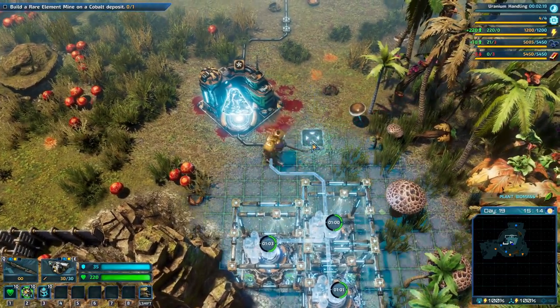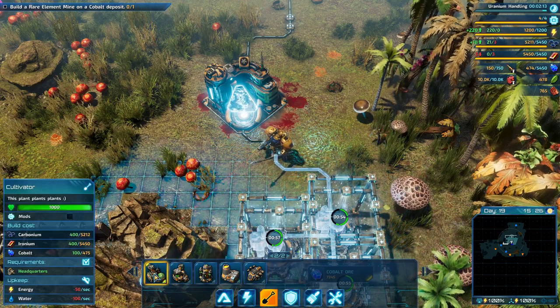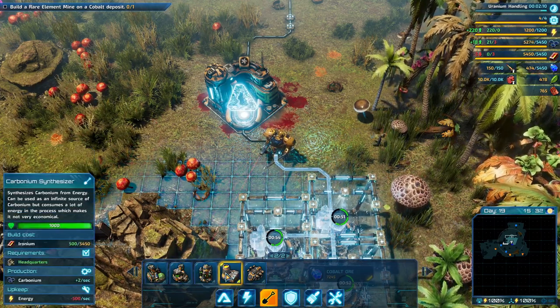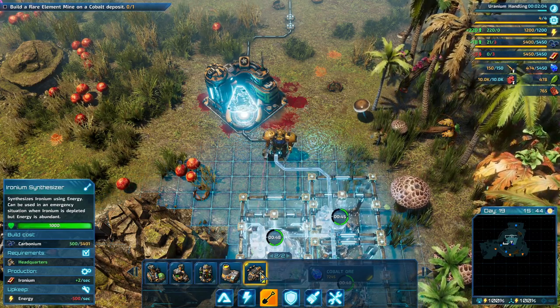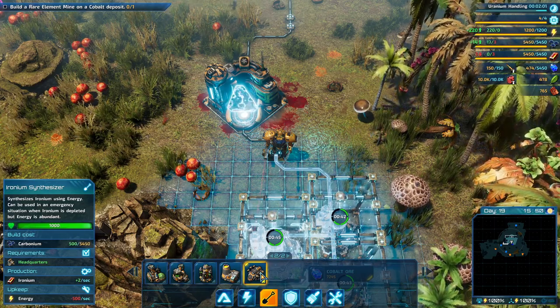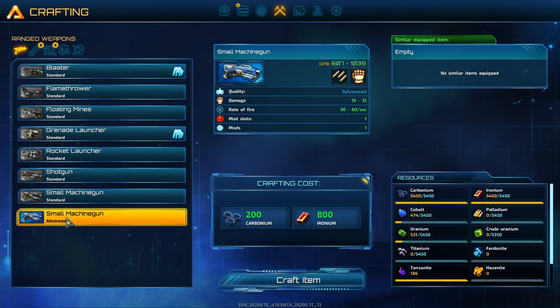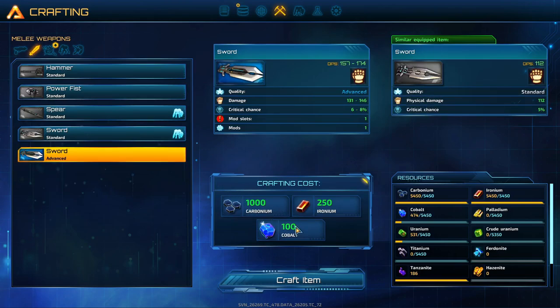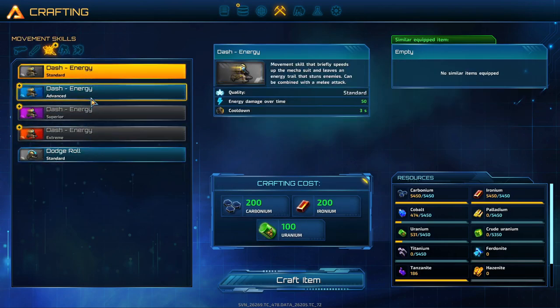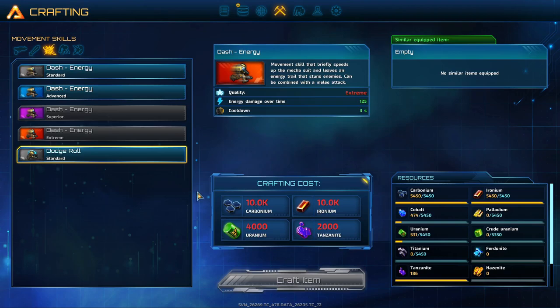So where are these cultivator things that I have researched? They're out here: cultivator, harvesting station, biocomposter, carbonium synthesizer, ironium synthesizer. We do have some new weapons - the small machine gun advanced, and the sword advanced which requires cobalt, and the dash energy - superior, extreme - wow, look at those prices.